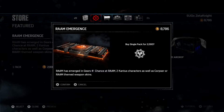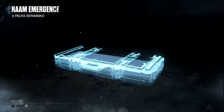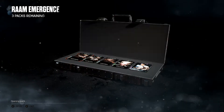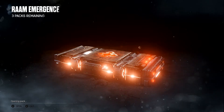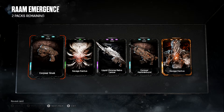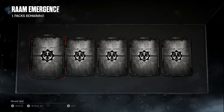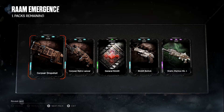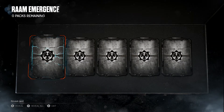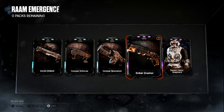We have enough for four more, let's see what we can do — and just like that my credits were gone. All duplicates, but plenty of scrap. Oh no, that luck is real. One left — can we do it? Can we get the General? We need General in here. Negative. Ember Gnasher — I mean I like that skin, but not in this pack. RIP.